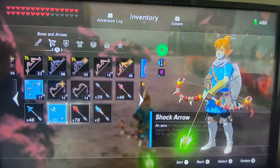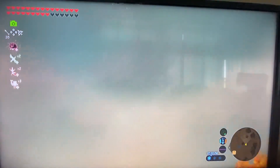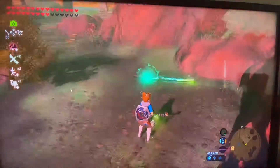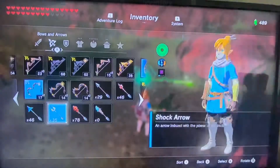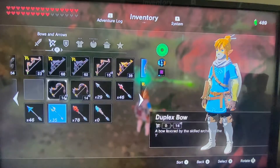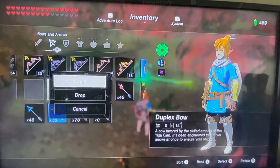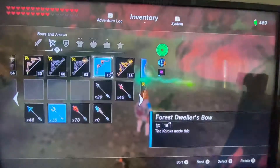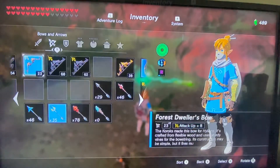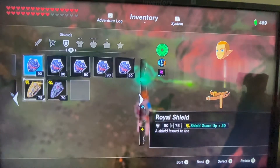I forgot to mention you also need shock arrows for this. Have your shield that you want to duplicate equipped, then pull out your bow. Go into your inventory, drop it, equip another one, pull it out — make sure you do this frame by frame or else the glitch won't work and you won't overload your menu. Once your menu is overloaded, you're set.